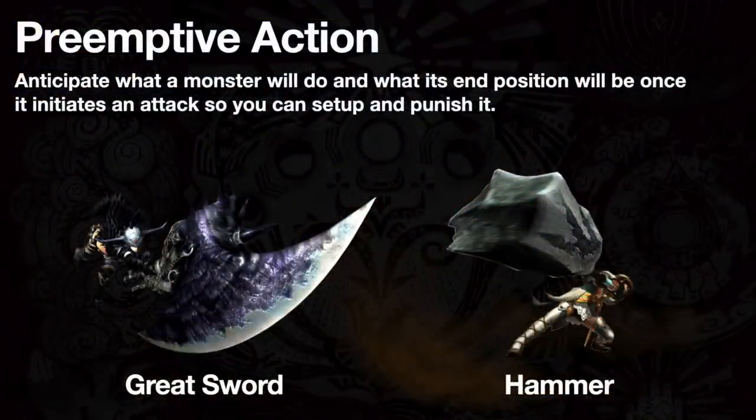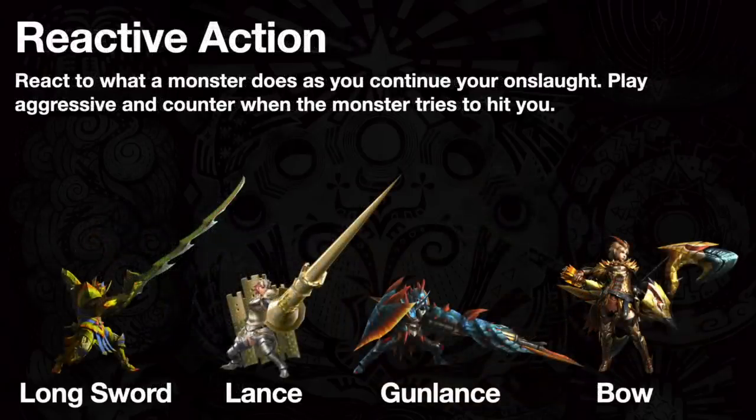The first grouping is what I call preemptive action — being able to anticipate what a monster will do and what its ending position will be once it initiates an attack, so that you can set up and exploit it. For this, we have the greatsword and the hammer. The next grouping I call reactive action: being able to react to what a monster does as you continue your onslaught. You are playing aggressively but actively reacting when the monster attempts to hit you. In this group, I put the lance, gun lance, longsword, and bow.